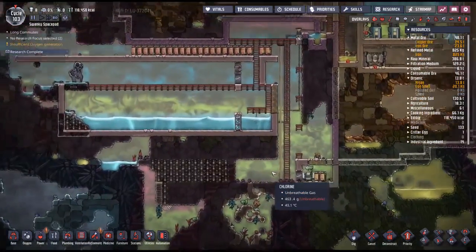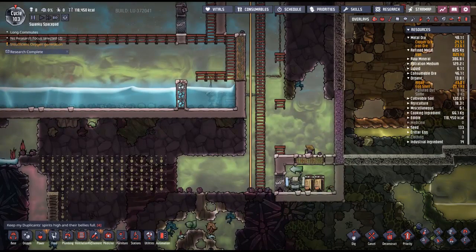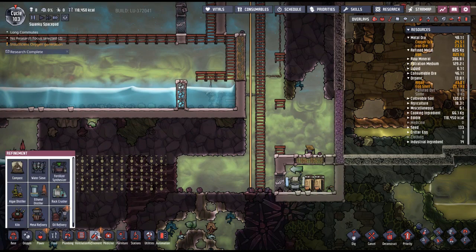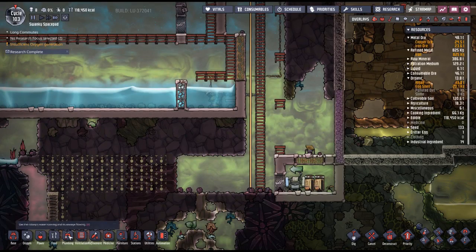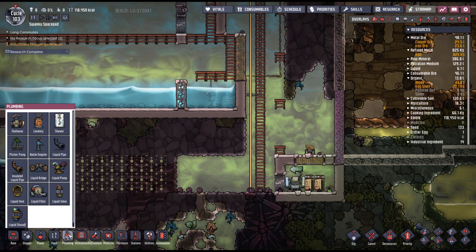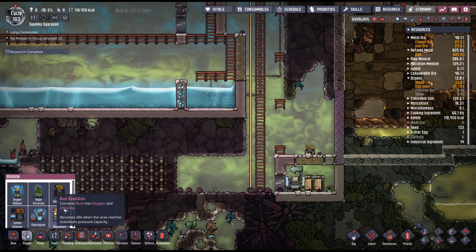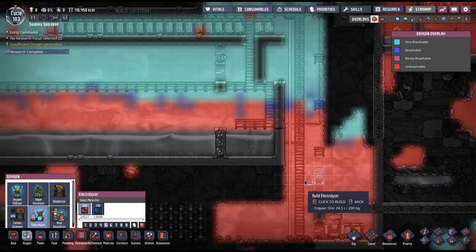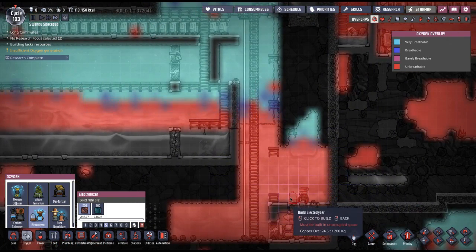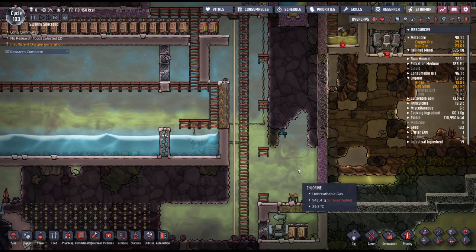We need a room that is going to be filled with basically oxygen. Actually I don't even think I need that — we're going to get an electrolyzer. Where can I put you? I don't even need to dig that far.